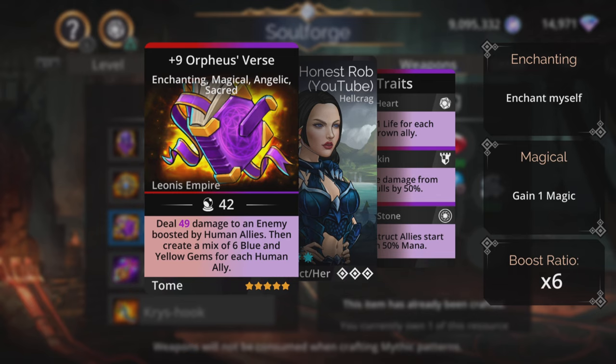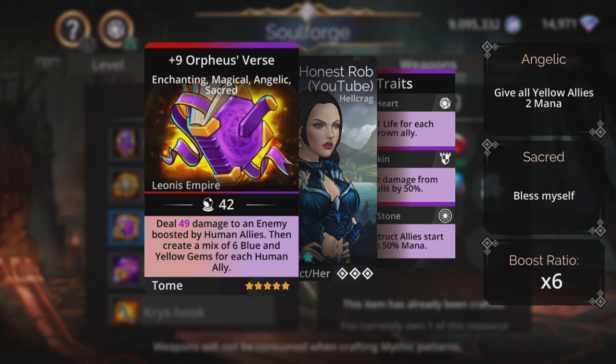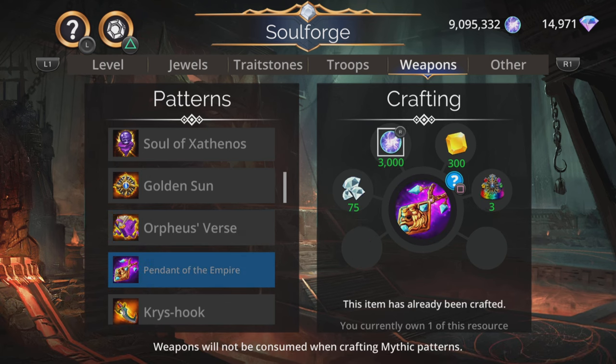Orpheus's Verse — deal magic based damage to an enemy boosted by human allies, then create a mix of six blue and yellow gems for each human ally. It uses red and purple and creates blue and yellow, so make sure you have some humans in your team that use blue and yellow to benefit from all that.